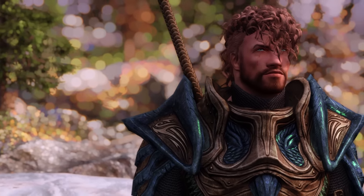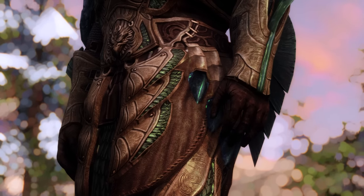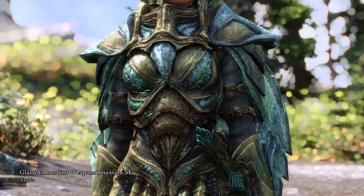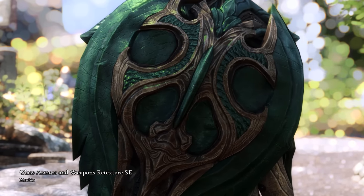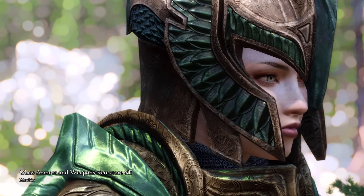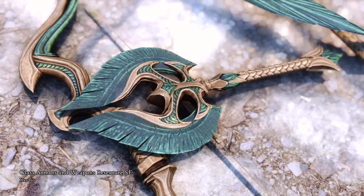Glass Armor of Skyrim divides player opinions. Some people think it's downright hideous, with the lower part looking like a bunch of weird tentacles, and some people have the wrong opinion. Anyway, Glass Armors and Weapons Retexture SE improves the armor a lot, especially when you go up close and see the fine details and how the bronze and the emerald green — or malachite — match together. The added detailing gives this armor more value visually. Just look at that wing feather pattern on the side of the helmet and the sweet clarity of the colors. The included glass weapons also get improved by a mile with the new textures.